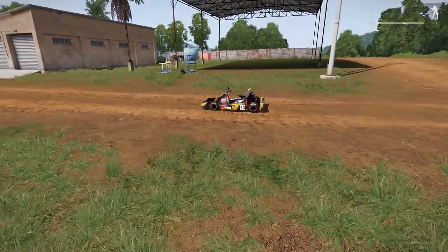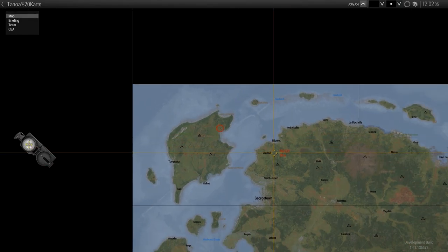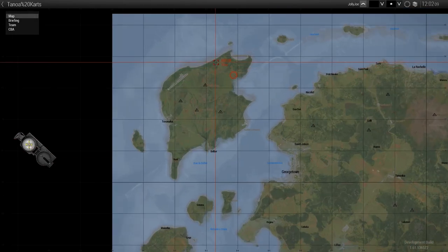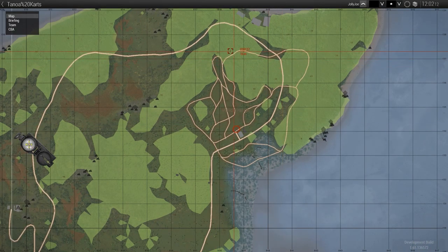The other thing I saw was go-karting. On the northwest side of the map — this is Tanoa — you can see on the northwest side there's this big go-kart track, or a racetrack.